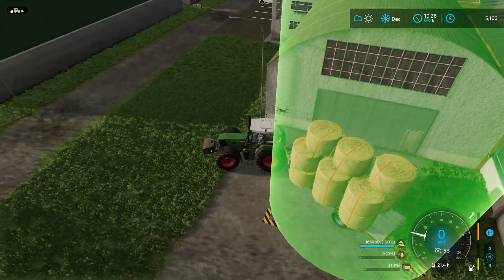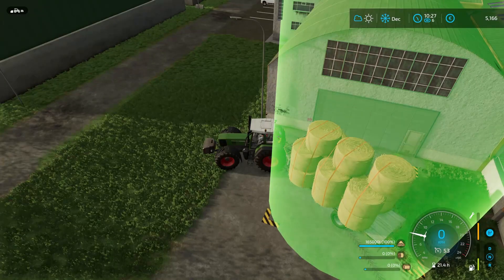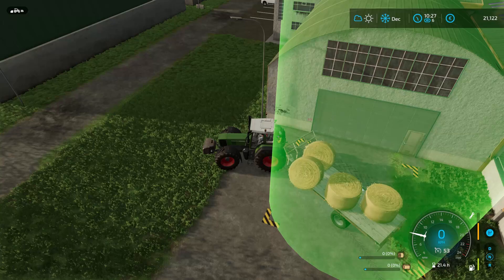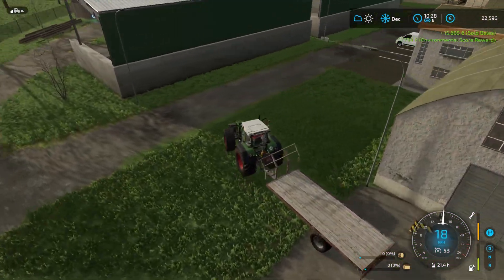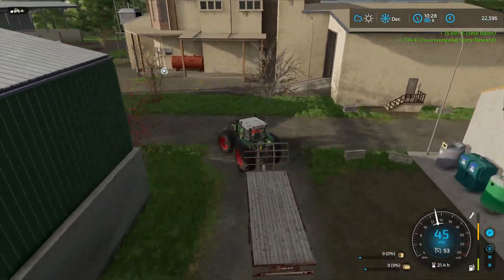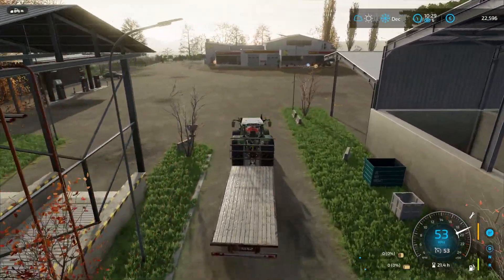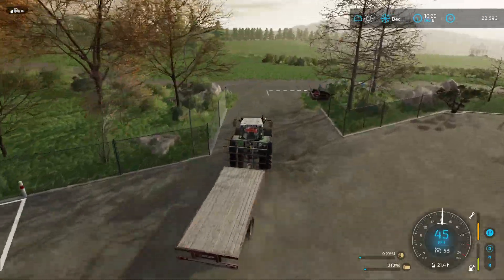Good morning. Welcome to December. As you can see, we are here close to the sell point and we're going to be selling the straw. It's currently above the max price, so that's good. I believe the price, if I'm not mistaken, should be around 93 euros for each thousand liters. The max price was set at 91. We're a little bit above — not going to be expecting anything crazy because, yeah, it's only straw, but 93 is still good.